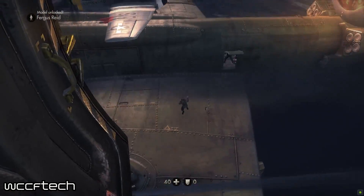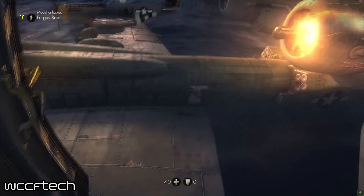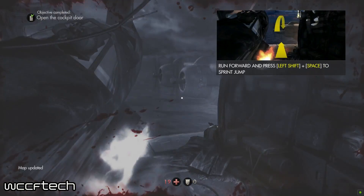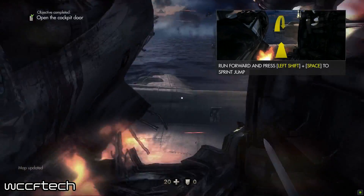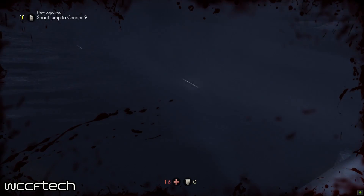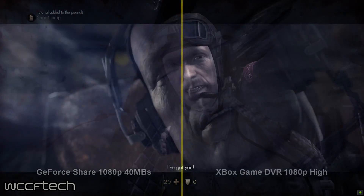I don't think there was a whole lot of impact on the GPU, but there may have been some impact somewhere on the video quality, but I thought it would be interesting to take a look at it over the entire course of the gameplay. Nvidia Share at 1080p and 40 megabits per second, and Xbox Game DVR at very high settings. So here you go.